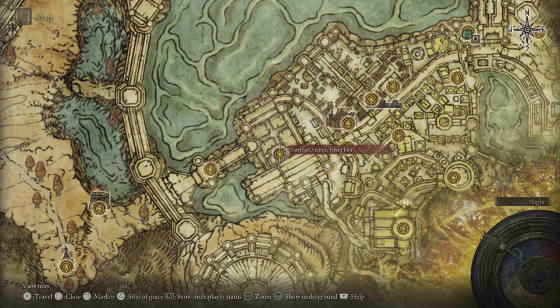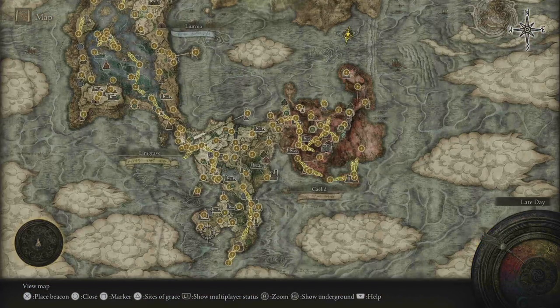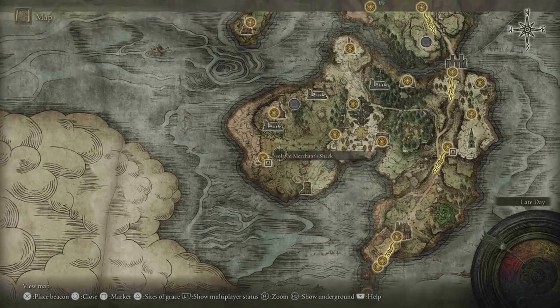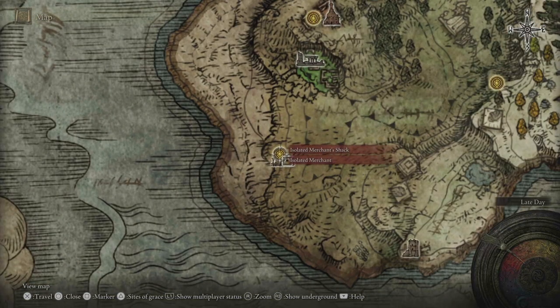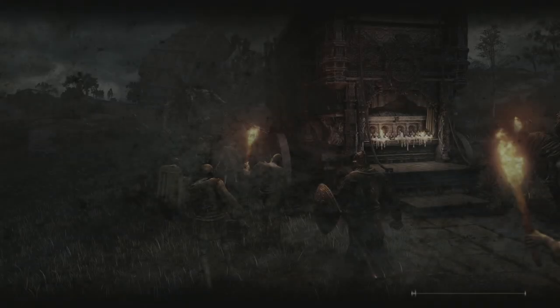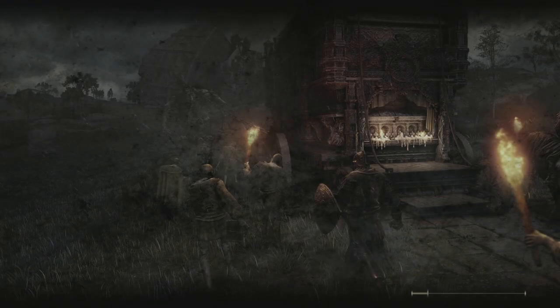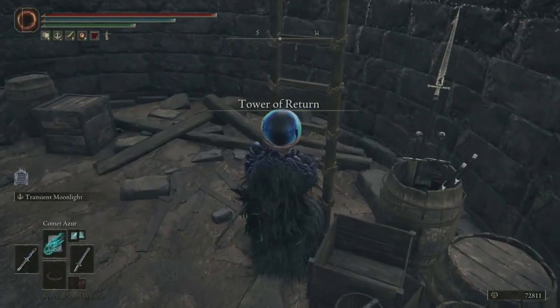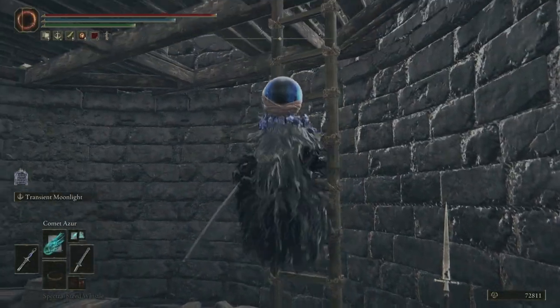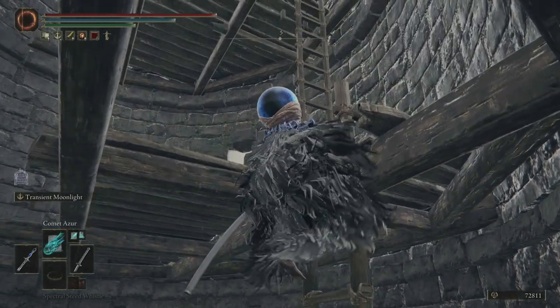I'm going to show you both of them in this video. For the first one, we're going to spawn at the Site of Grace and travel until we get to Tower of Return. It's a very straightforward run, so just take your horse and get there.